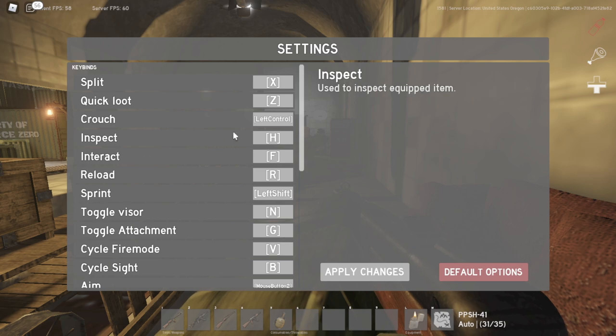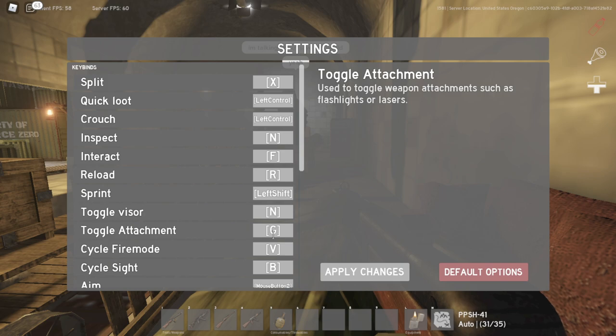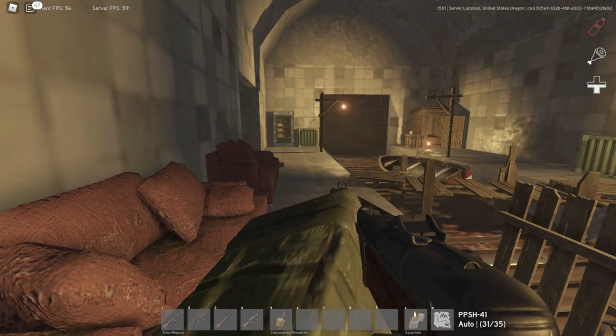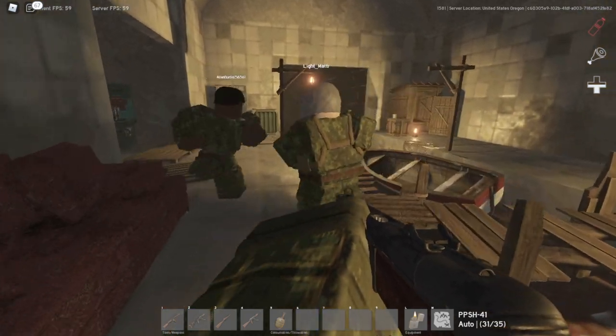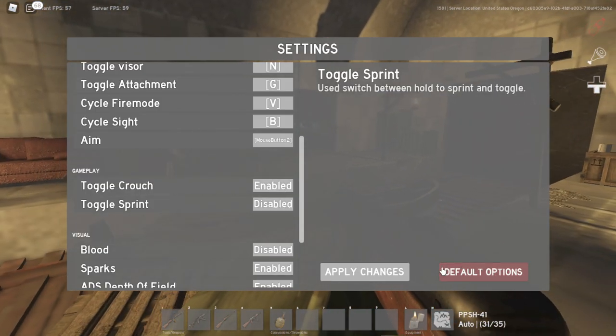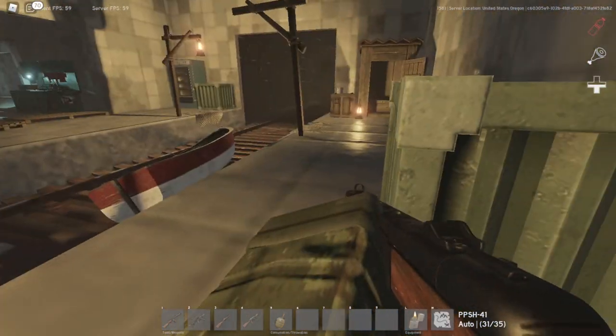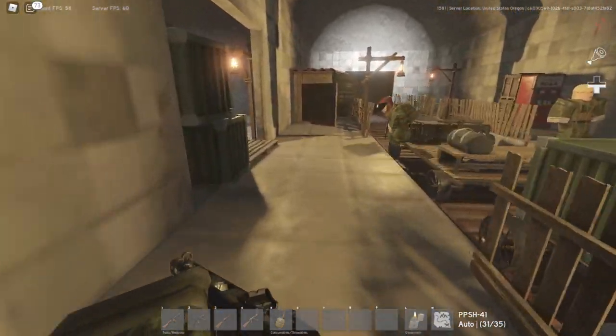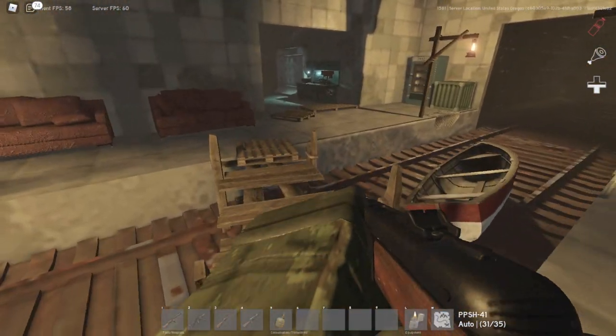To open the keybind settings menu click Y, and you can change anything you want. I like to have quick loot on crouch. Inspect I keep at N — it makes me use it less because of the visor overlap. Toggle crouch and sprint are pretty straightforward: toggle crouch lets you click it once and you're crouching without holding. Toggle sprint means you just press it once and you're sprinting; click again to stop. Make sure to apply changes.